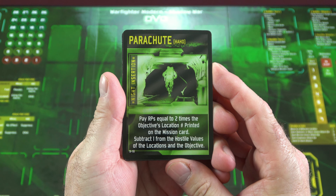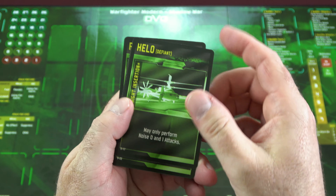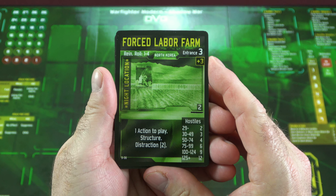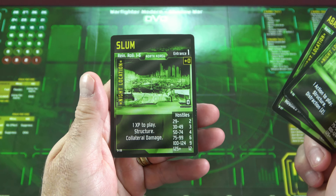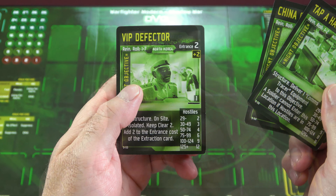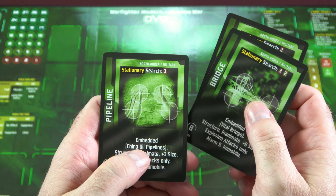In the insertion cards, we have multiple ways of getting into the objective: a parachute HAHO jump — high altitude, high opening — where you coast in, helo insertion, vehicle through the Humvee, and amphibious insertion off a RIB. Here are some location cards — all North Korea, which is what comes with the base game — including a forced labor farm, a banner warehouse, and slum cards. Objective cards include a Tapa Hacking Center, China Oil Pipelines, and VIP Defector. There are also embedded objective cards: a VIP assassination, bridge demolition, and pipeline demo.